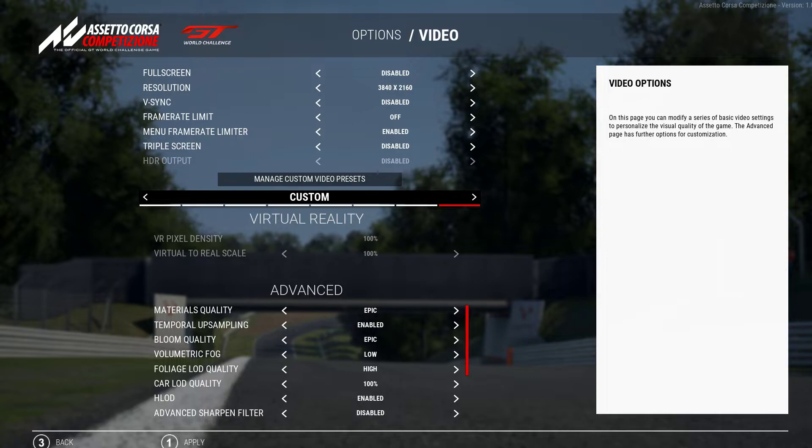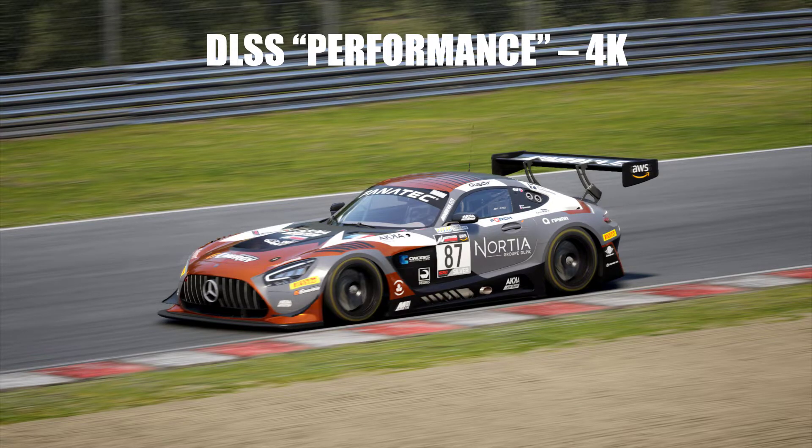Does it look great? Does it look bad? Which one looks better, which one looks worse? So I took screenshots during every run so we can compare — it's very subjective. Beauty is in the eye of the beholder, so it all comes down to preference. The first one is DLSS Performance at 4K. As you can tell, there's a little bit of blur, a little bit of ghosting, but performance is great. It's not the most amazing visual, but it works.